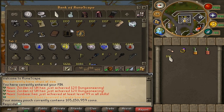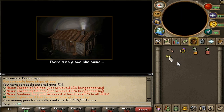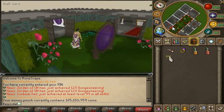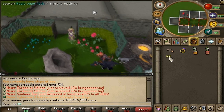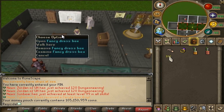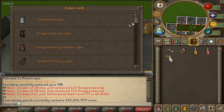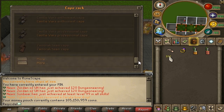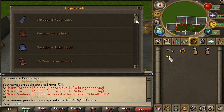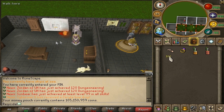Let's go into my house really quickly. I don't really want to show you everything in the chests and costume room, just the main things. Here's my cape rack — I've got all of the capes in this one, and all of the capes on this one. I don't have my Max Cape or Comp Cape in the rack, and I don't have the Castle Wars capes or the 10-year veteran cape either. I'll get them eventually.